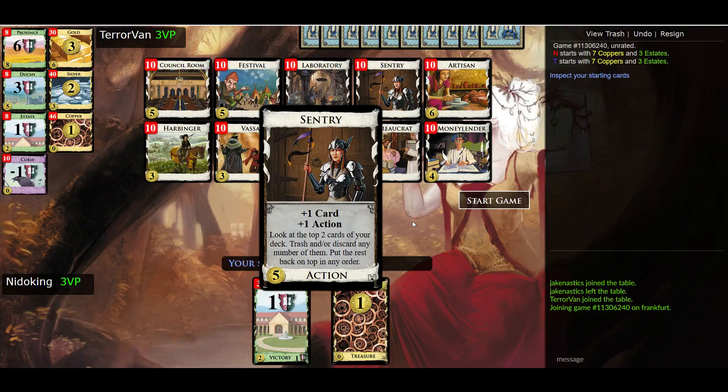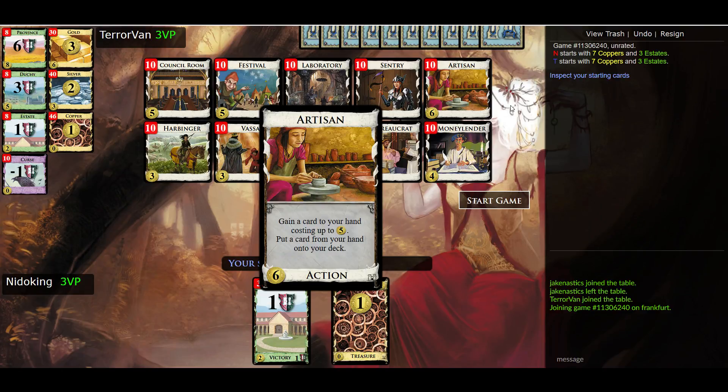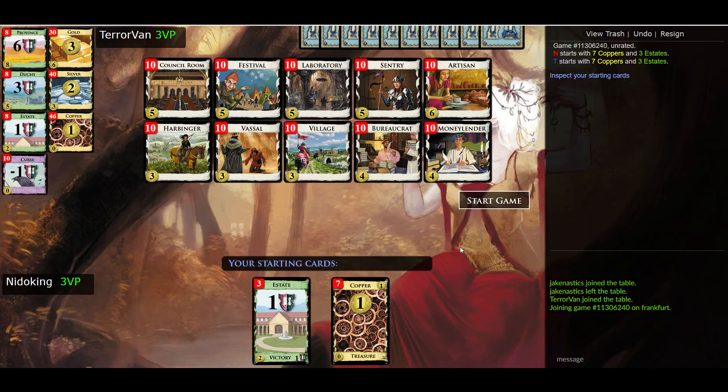And then we get to see Sentry again — plus card, plus action. Look at the top two cards of your deck, and you can trash or discard whichever ones you don't want to keep. Really nice to combine that with Vassal, or you could use Harbinger to put something on top of your deck that you want to draw, and then your Sentry helps you filter out the next couple of cards. The plus card with Harbinger and Sentry does mess with things when you want to put something on top of your deck and then trash it with Sentry — you can't do that. And finally, Artisan: gain a card to your hand that costs up to five, then put a card from your hand on top of your deck. You could gain something like a Festival or a Sentry that you want to play immediately, put it on top, and then play a Vassal to play the action card you just top-decked.